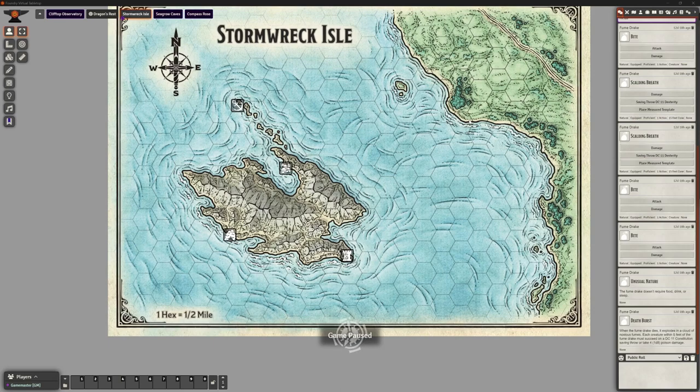Welcome back, this is the Clay Golem. This is our Foundry VTT series where we are looking at creating the Dungeons and Dragons module Stormwreck Isle in Foundry VTT version 11. We're not using any add-ons, not yet anyway. We're getting to the point where that will become really useful, but for now we're finishing off the last couple of bits.